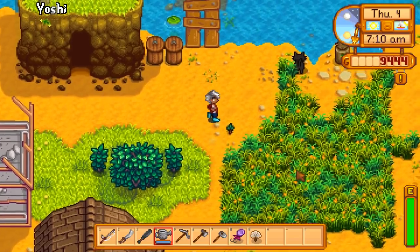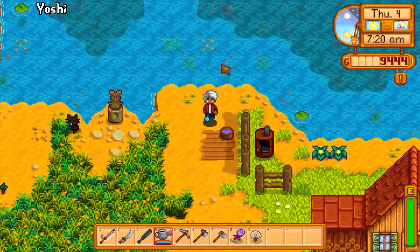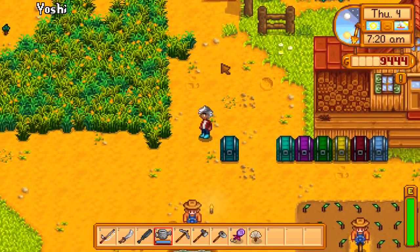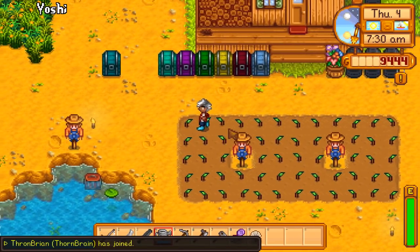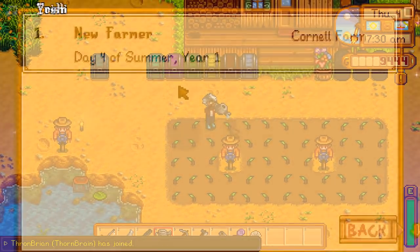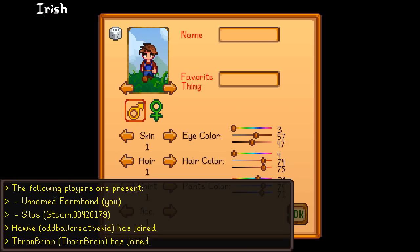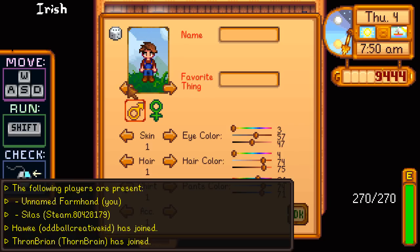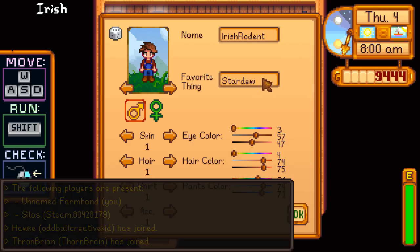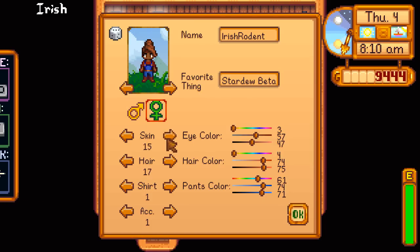Originally Yoshi's farm only had space for Dakota and me, but you can go to Robin and build another cabin. It cost 100 gold, and I believe just a small amount of stone — maybe around 10 pieces. It wasn't very resource-intensive at all.